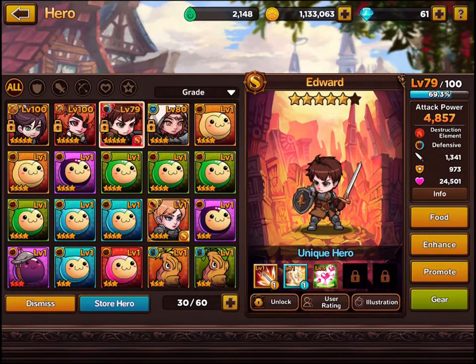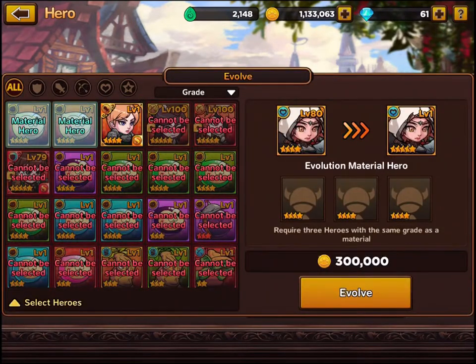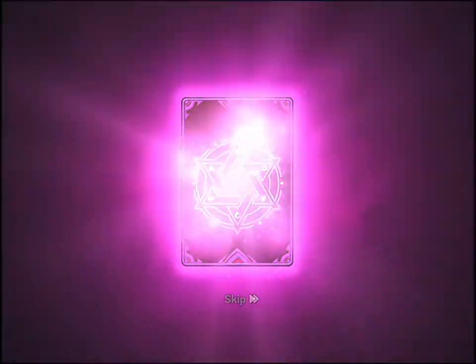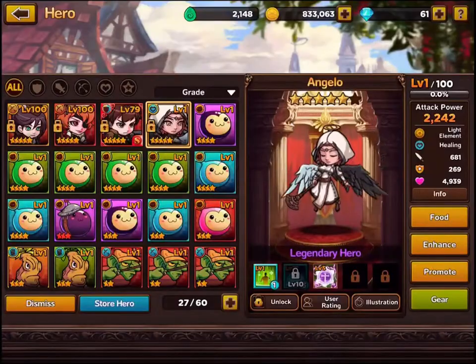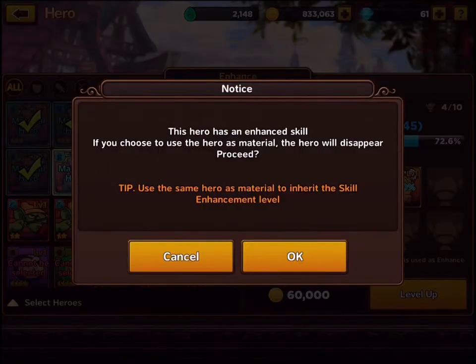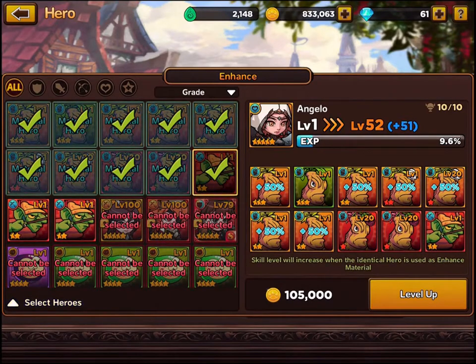Obviously the problem with the next evolution is I'm going to need a whole bunch of five-star characters — three five-star characters of sufficient level. Angelo I can do as well — there we go, let's evolve her and level her up. The reason I can do her is because they use different evolution Qs. So now she's level one. I've got to enhance her using the other materials — let's use up a bunch of them. This is going to take her to level 52.